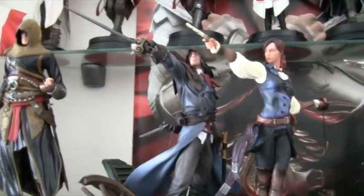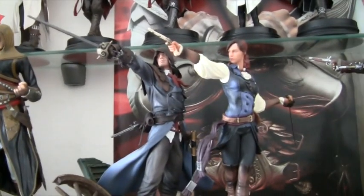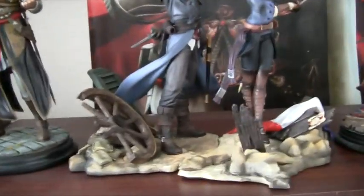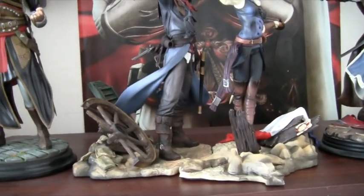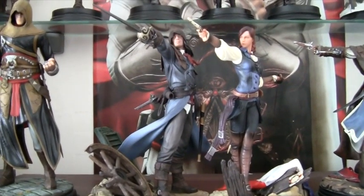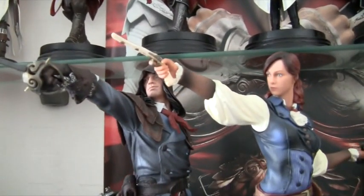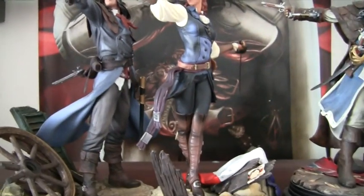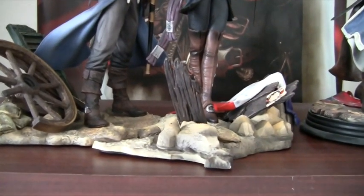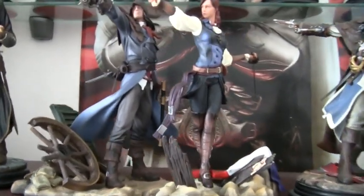Then we go to the two-part set which is Arno and Elise from Assassin's Creed Unity. That base fits really nicely together. My only critique was with the Elise — the gun was really badly bent so I had to bend it back. The base itself wasn't flat and rocked about a little bit, so that took a bit of messing about with.